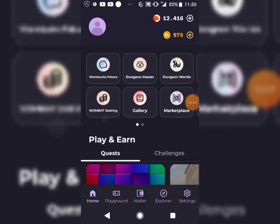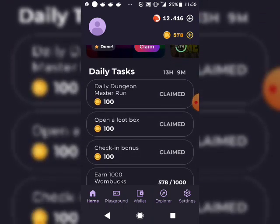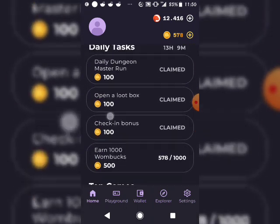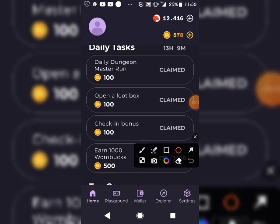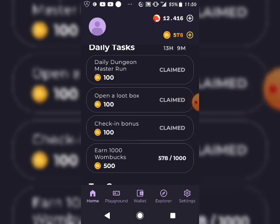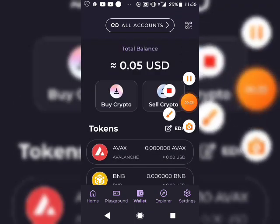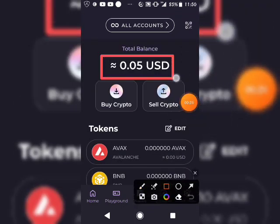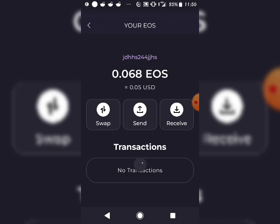This is the Wombat app, and it literally makes you earn free crypto and NFTs for free. If you go into the section called the Wallet and click on it, you can see my balance right now — I just have 0.0 something USAT, and that is allocated for EOX, I think. I don't really know the name.